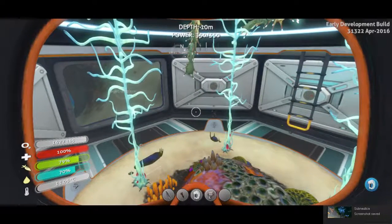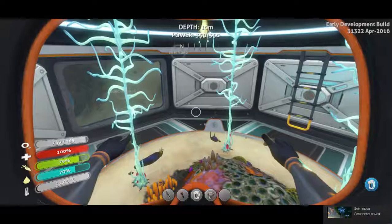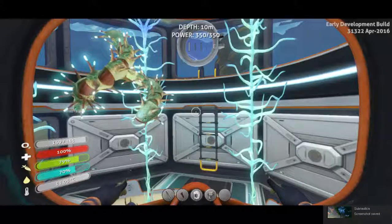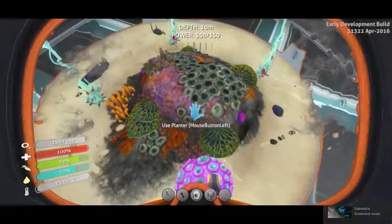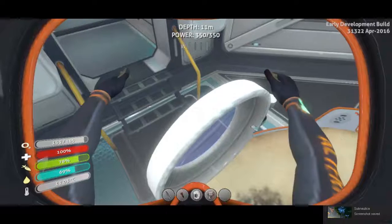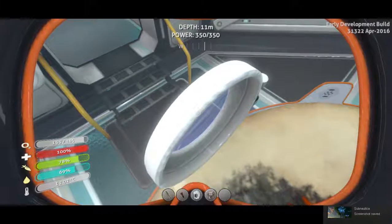These are blood vines — these white ones. And the shockers are around there. I was hoping there would be an egg down here. I did take a picture of one; I think you can put that up.